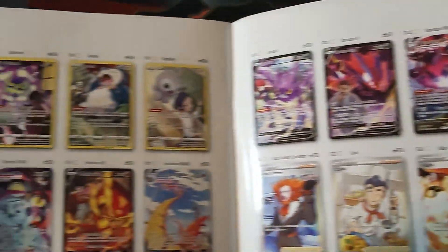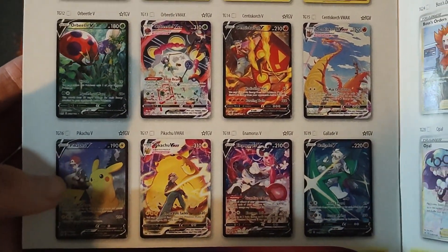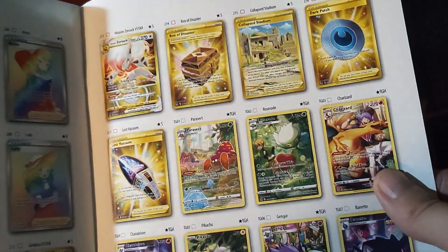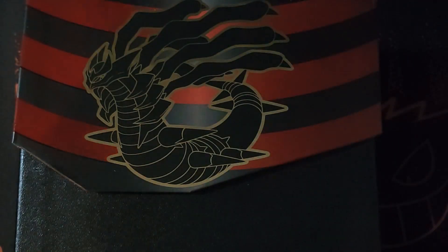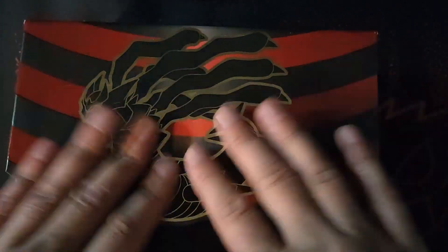We've got character cards, which I enjoyed. I had a triple blister pack the other day and got this one, so I've now had this in Japanese and in English, which I'm happy with. I've got this in Japanese right there, and I want it in English as well.